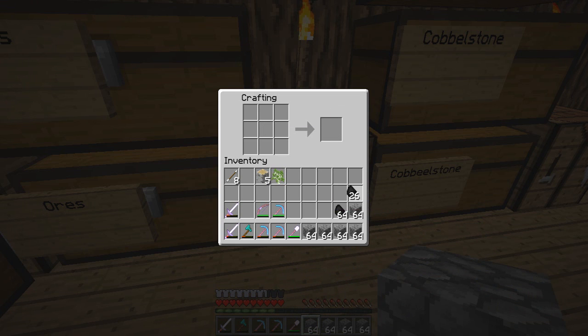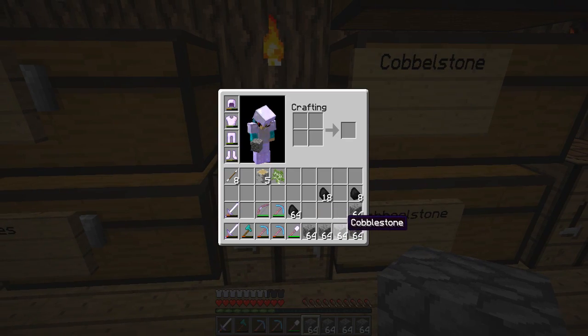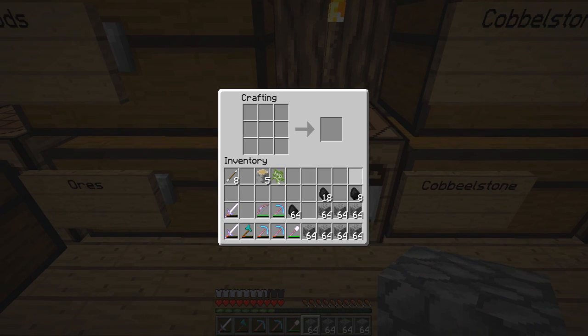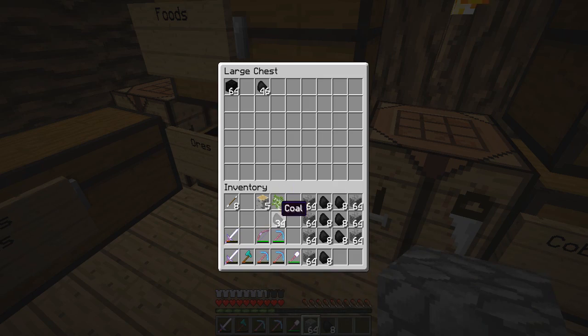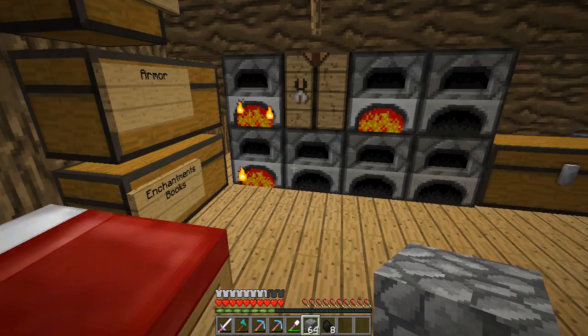We need eight for each of these. We have one, two, three, four, five, six, seven furnaces - perfect. I'm going to put eight on each of them so it's easy to transport. Just a couple more and then we can chuck these in the oven. We already have some stone made, which is very nice. We actually have a lot of coal now which is good because we definitely need coal for projects like this.